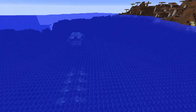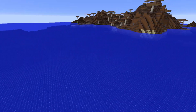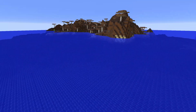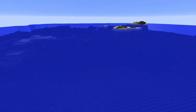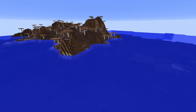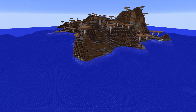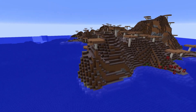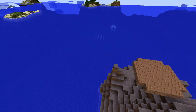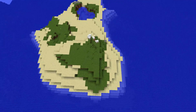And that is at spawn, which is unbelievable in my opinion. So this seed has an ocean monument right next to a mushroom island, right next to spawn, where there's just a small tiny place to spawn on. If you don't know, you can't spawn on a mushroom island — spawn just won't generate on here — so you have to spawn on something else, in this case the island with a little bit of plains.